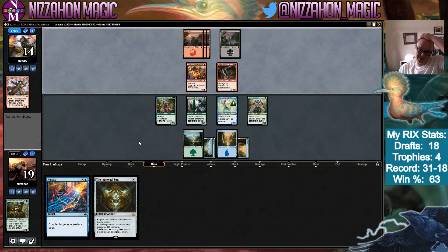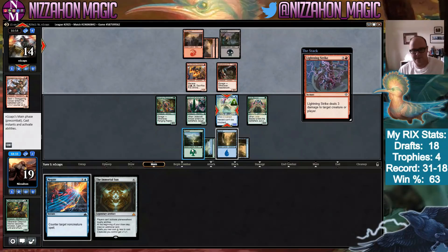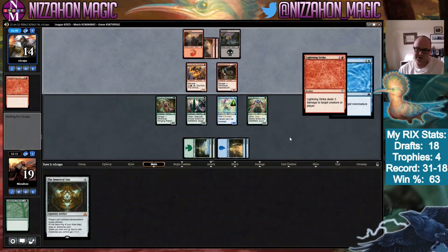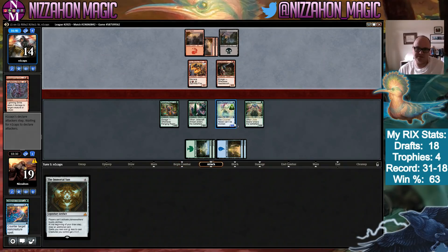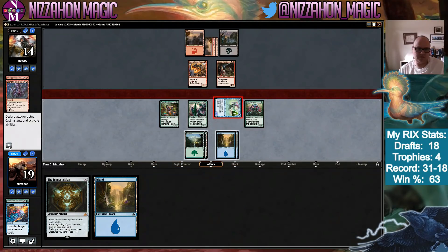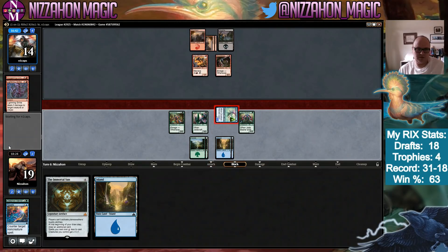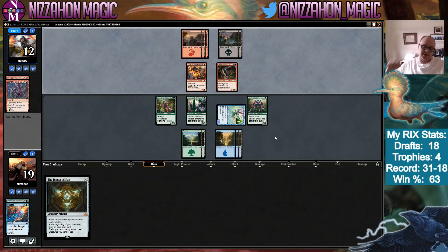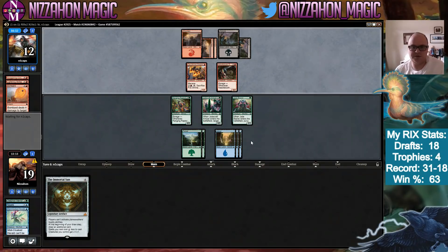We'd love to get to our sixth land and really start rolling — they didn't see this in game one when we assembled Path of Discovery plus Vanquisher's Banner. Do we use Negate here? I think we do. It's going to suck if they play Vraska later, admittedly. Back for two. They're one away from playing Vraska now. Bombard — okay, you got me.